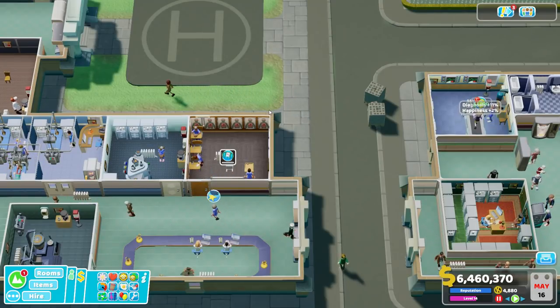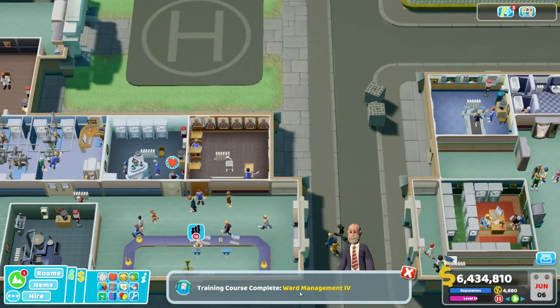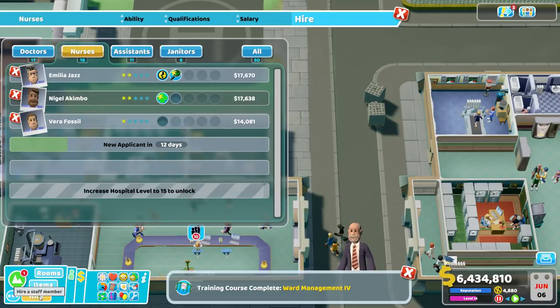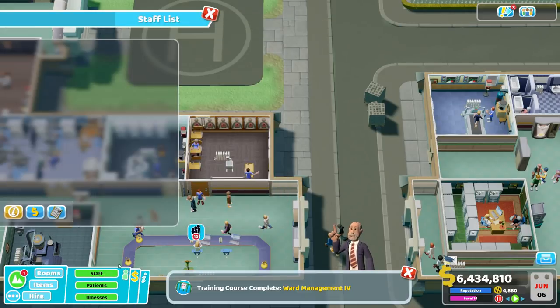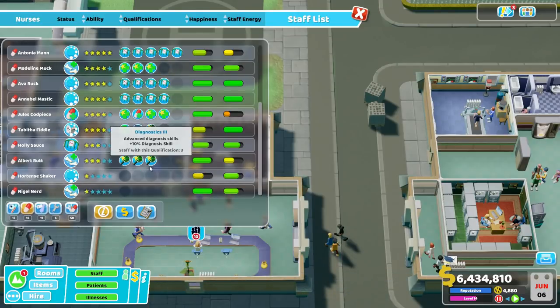All that's left now is to wait for these classes to finish. Training course complete — Ward Management four! Now the second part of this gambit is to pull up your staff list and search specifically for nurses to locate our temps.